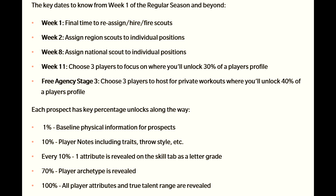Each prospect has a key percentage unlock along the way. 1% gives you baseline physical information for prospects. 10% gives you player notes including traits, throw style, etc. Every 10%, one attribute is revealed on the skill tab as a letter grade. 70% gives you that player's archetype. And 100%, all attributes and true talent range are revealed.